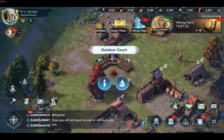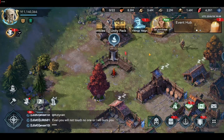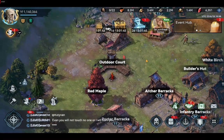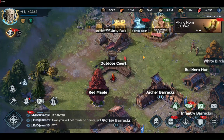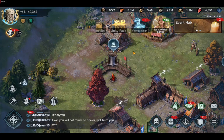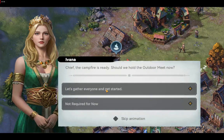In the outdoor court, you'll be able to hear what is needed to improve your city, like upgrading one of your buildings if needed. To start a discussion, head to your outdoor court and click the icon above the building. Then choose to gather everyone and get started.